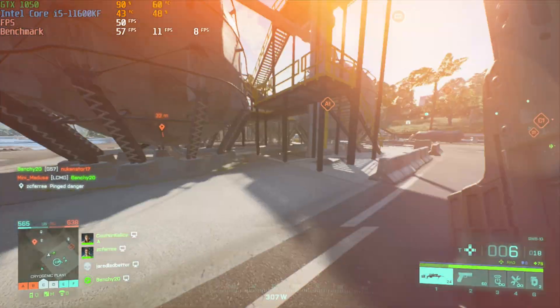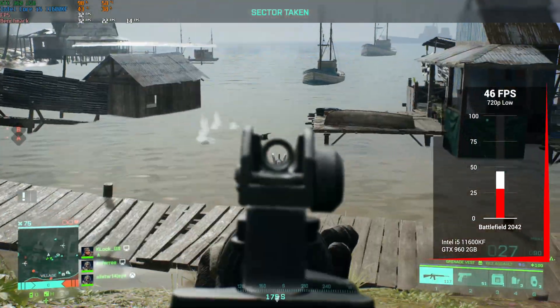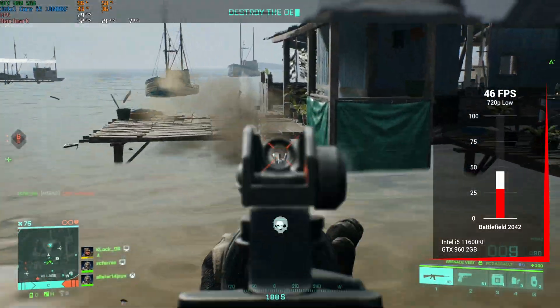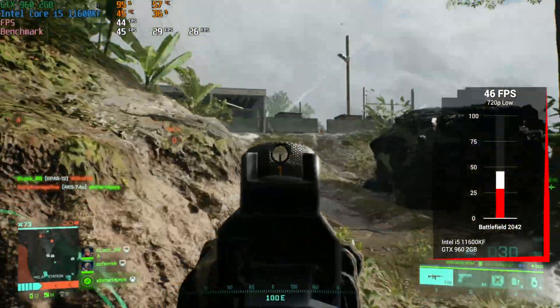Next up, for a card that could actually play the game — like barely, by the way — we have the GTX 960. The settings we would recommend here are 720p and low, and even this is still only going to get 46 frames per second. That 1% low is actually not too bad so it was somewhat stable, but unless you go lower than this, you're not going to get 60 FPS on these bigger maps.